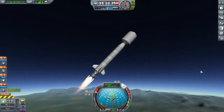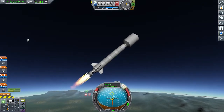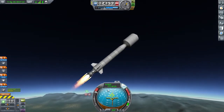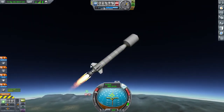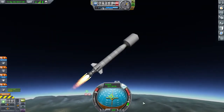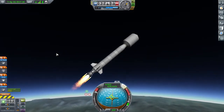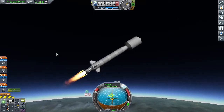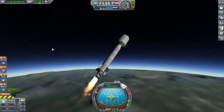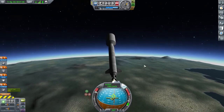I'm starting to lean over here, getting out of the thick part of the atmosphere. I don't want the fairing to crash into the rest of the rocket and cause significant damage, so I'm waiting until the air gets very thin before I let go of it. I also want to make sure I'm basically facing towards my velocity vector at the moment I let go. We do want to lean a little over this way to compensate for the rotation of Kerbin.